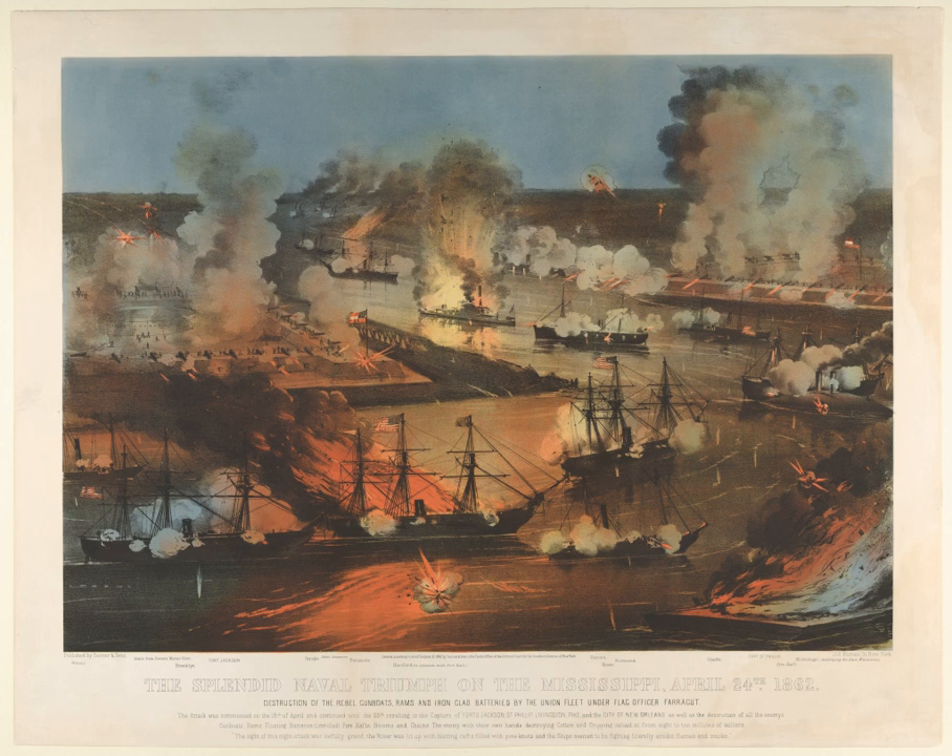Farragut hoped that darkness and smoke would obscure the aim of the gunners in the forts. At approximately three o'clock on April 24, the fleet got under way and headed for the gap in the chain. Soon after passing that obstacle, they were spotted by men in the forts, which promptly opened up with all their available firepower. As Farragut had hoped, however, their aim was poor and his fleet suffered little significant damage — his own gunners' aim was no better, and the forts likewise sustained little damage. The last three gunboats in the column were turned back: Itasca was disabled by a shot in her boilers, while Pinola and Winona turned back because dawn was breaking rather than because of Confederate gun practice.